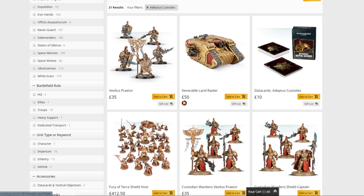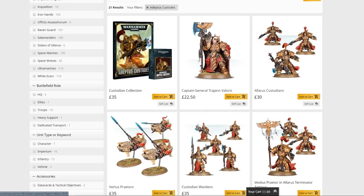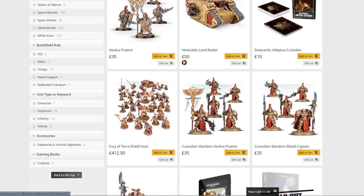In terms of value: if you're going to spend £35, the individual characters would be £22 to £25 anyway. Captain General Trajan Valoris is an HQ unit at £22.50. For £12.50 more you're getting your HQ and also the better part of an entire squad, or a bunch of bits if you don't want to make that squad. So in terms of having to buy a whole kit for a single character, I really don't mind it at all with these guys.